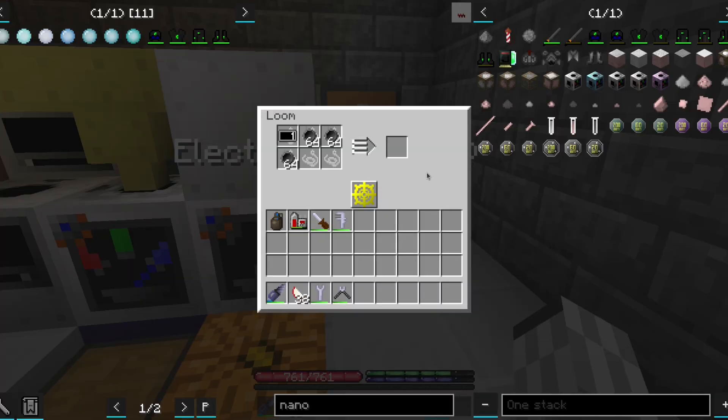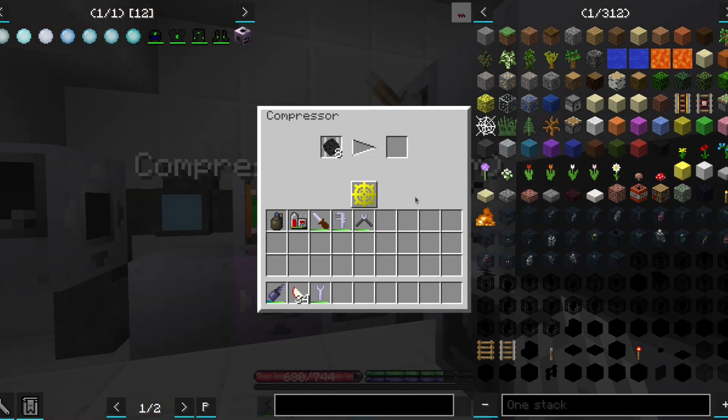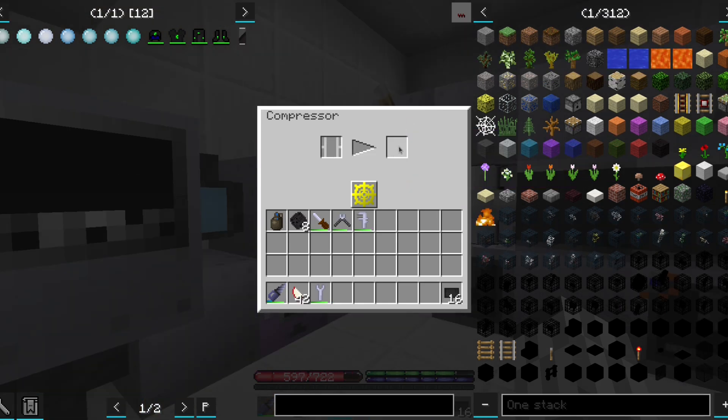Going back to graphene, one more of its usages is making better armor. And I think you can guess which armor is made out of carbon nanotubes.